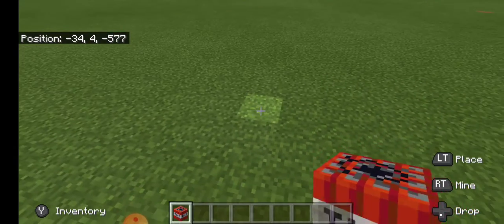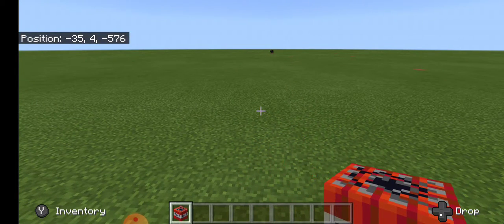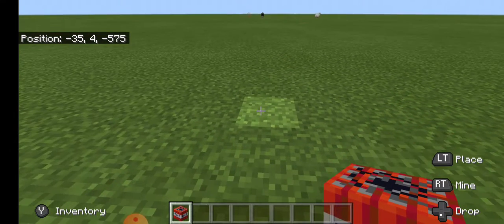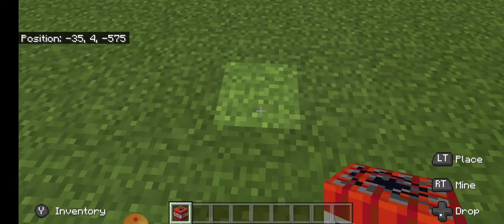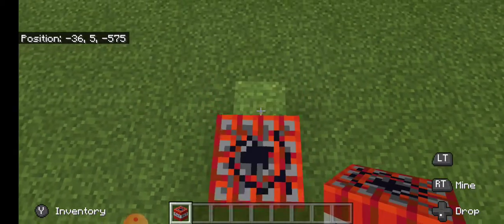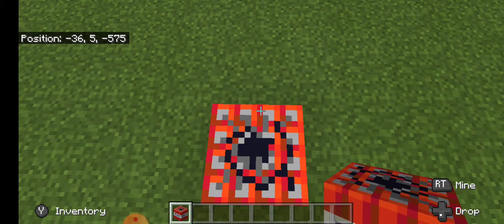You can use any block that you want. You'll also need to turn on your coordinates. As you can see at the left-hand corner of my screen, it shows my coordinates and you can easily turn those on in the settings. So what I'm going to do is stand where I want my wall to start and write those coordinates down so I don't forget them.